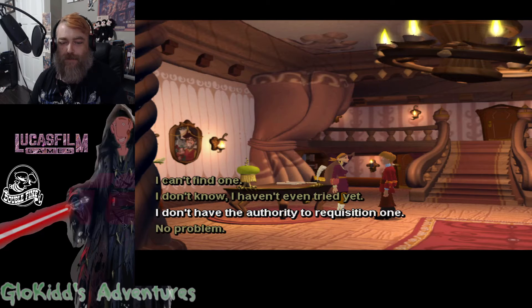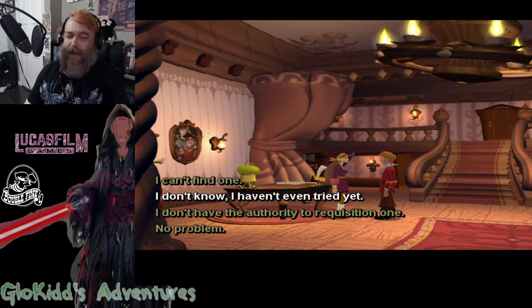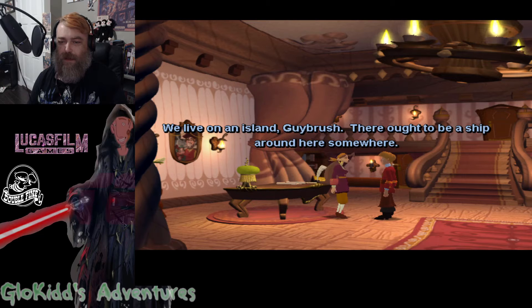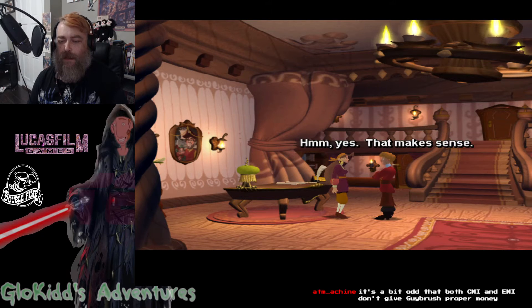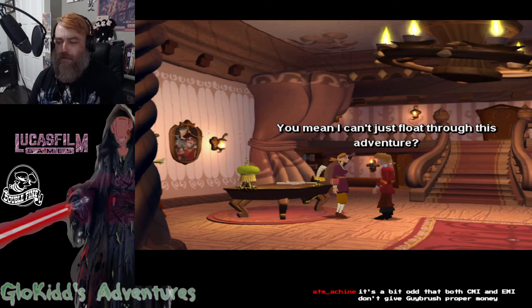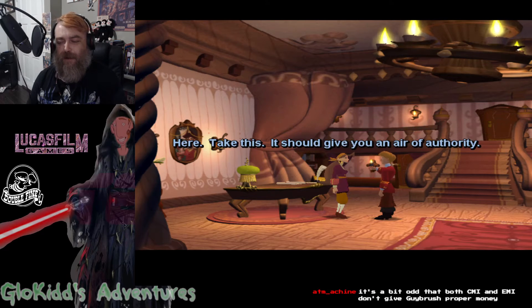What kind of trouble? Can't find one? Haven't even tried yet. Don't have the authority to requisition one. I can't find one. We live on an island, Guybrush. There ought to be a ship around here somewhere. Hmm, that makes sense. I don't think you're applying yourself to the task. You mean I can't just go through this adventure? Very true.